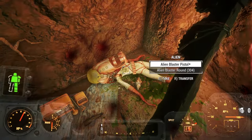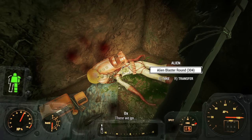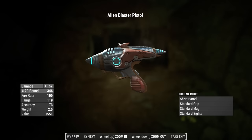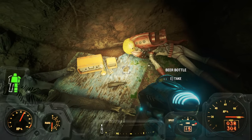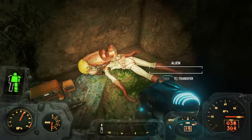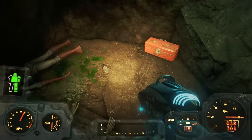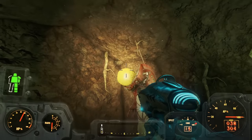On the body of the alien you find an alien blaster pistol and a random number of alien blaster rounds. These are the only alien blaster rounds that you can find in the game, so once you run out of these you're out forever. On the floor you see the ham radio that the alien was using to radio for help — I guess we can assume from this that this alien has friends in the vicinity.